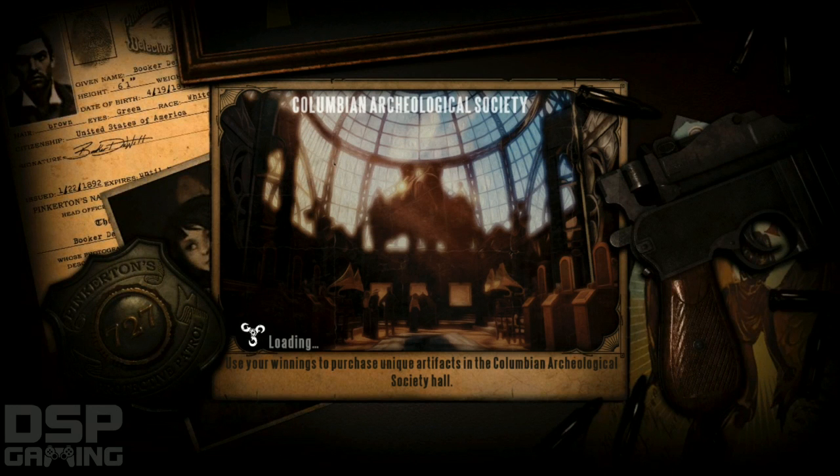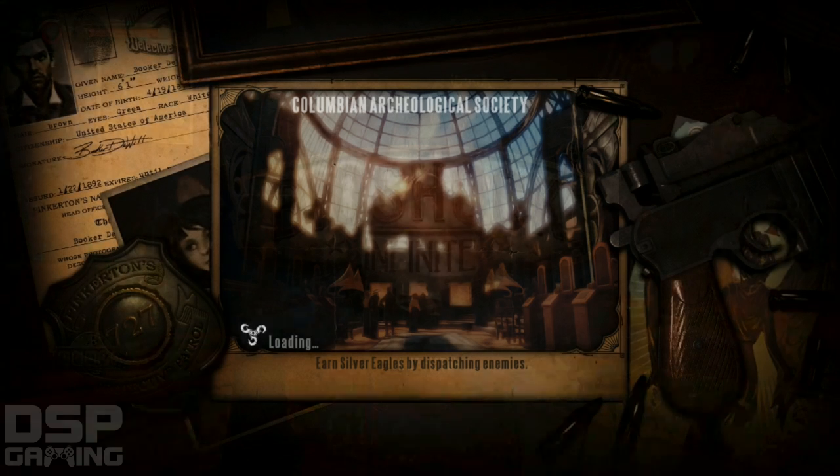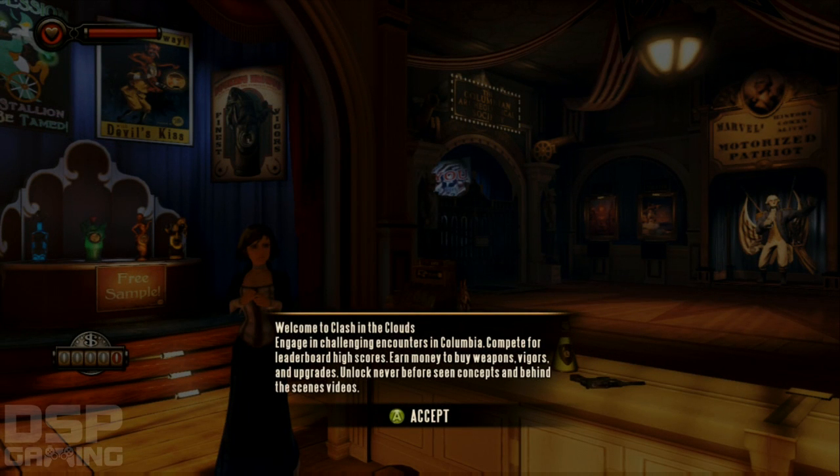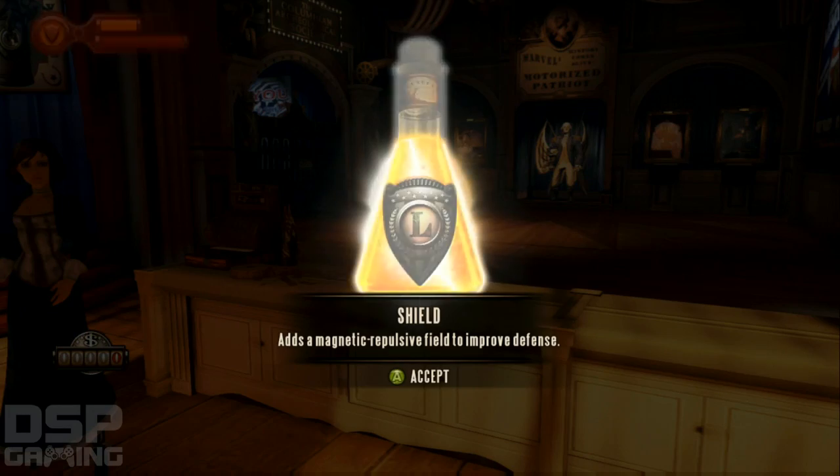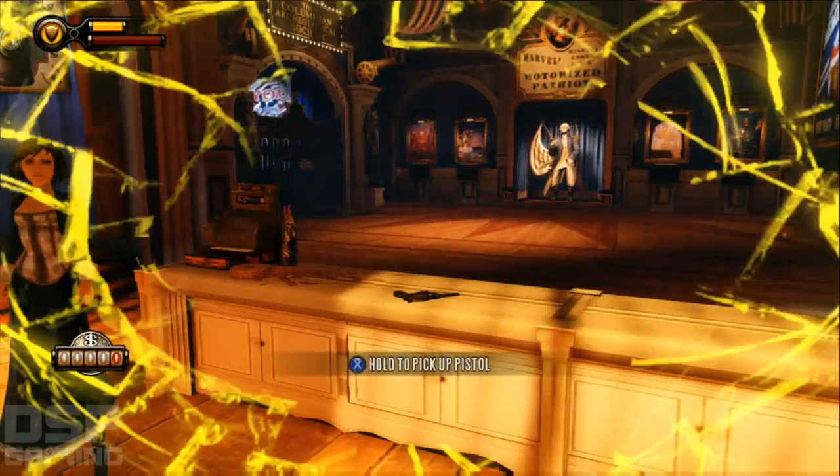Welcome to Clash in the Clouds. Engage in challenging encounters in Columbia. Compete for leaderboard high scores. Earn money to buy weapons, vigors, and upgrades. Unlock never-before-seen concepts and behind-the-scenes videos. Shield — add a magnetic propulsion shield to improve your defense. I think that's a vigor.